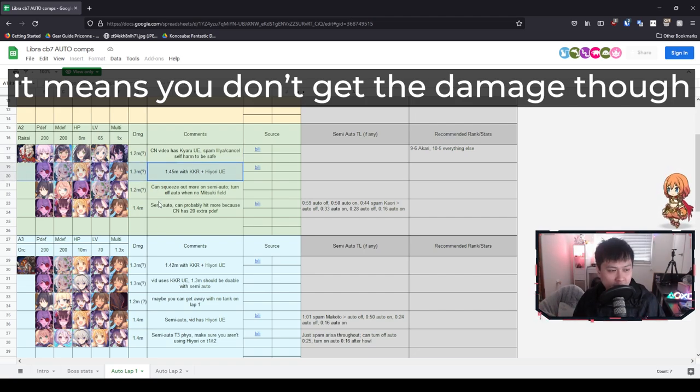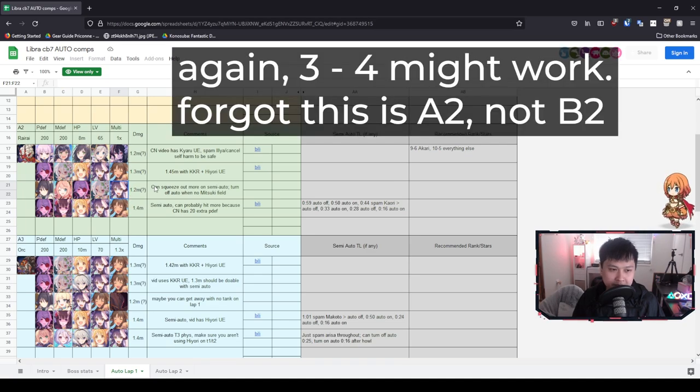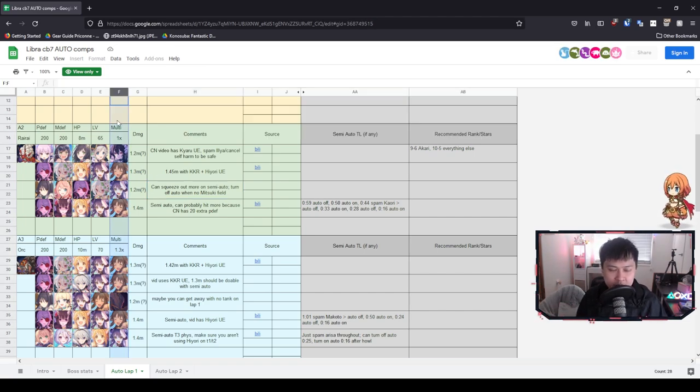We've got the T1 again over here — a cool variation that does not feature Kaori, which means your Makoto probably needs to be five stars. The front units are going to be taking the most damage so they have to be the most geared up. Generally, the structure is two defense downs and three DPS. For players who can't get a five-star Kaori or Makoto, replace one of the DPS with a healer — something like Maho or Misato.